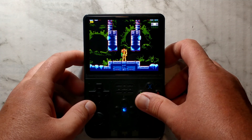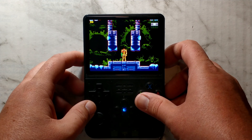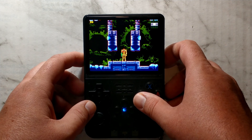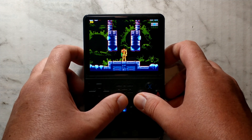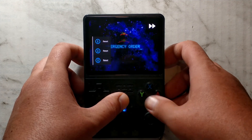On other Retroarch cores like Gameboy Advance or Super Nintendo, unfortunately there is no dedicated fast forward hotkey you can select in the default input settings. Your only option is to use the hotkeys. As mentioned previously, if you're holding the default hotkey which is FN, you cannot press any of the other buttons.